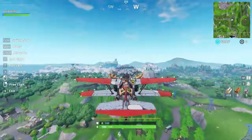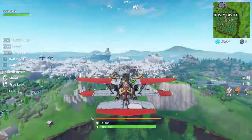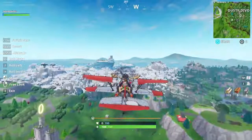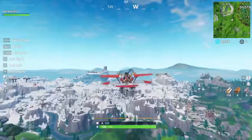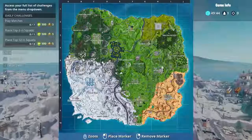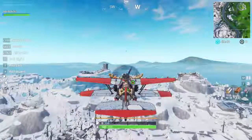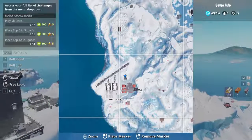Let's get to the next location. Alright guys, so for the next location, we gotta dance on top of an air traffic control tower. And as you guys know, challenges with 3 stages, you cannot do them in the same game. So it really doesn't matter how far it is. But the air traffic control tower is actually located at Frosty Flights. So even if you wanted to visit all 3 points at the same game, it would be really hard to visit Retail Row, Lonely Lodge and Frosty Flights in the same game. But yeah guys, on the map right here, this is the air traffic control tower.